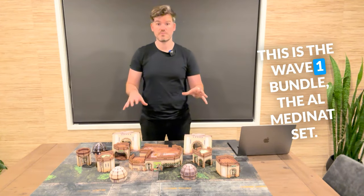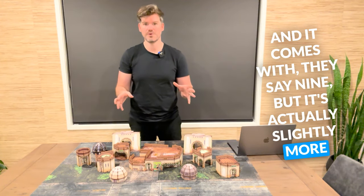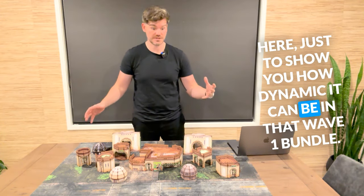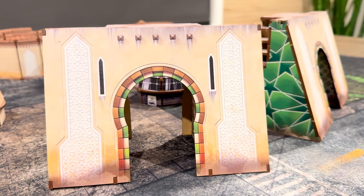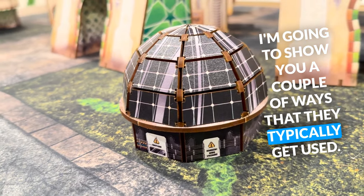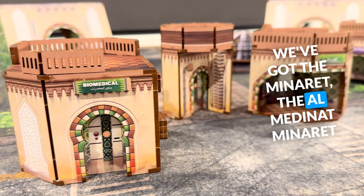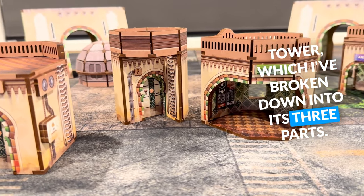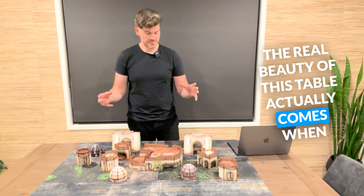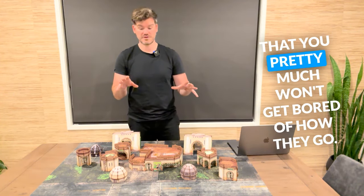So what have we got here? This is the Wave 1 bundle, the Almedanat set, and it comes with — they say nine, but it's actually slightly more than nine products, because I've split out one of the products to show you how dynamic it can be. We've got the Almedanat gate — two of those in this bundle. We've got the Kuba domes, which are great, and I'm going to show you a couple of ways they typically get used. We've got two Hammam buildings, the Almedanat minaret tower, which I've broken down into its three parts, and then we have the Madrasa building, which is the big one here in the middle.